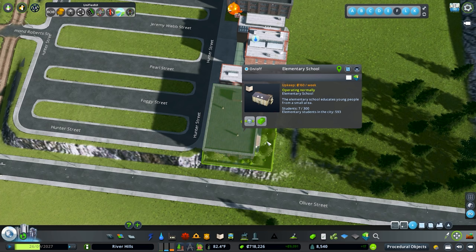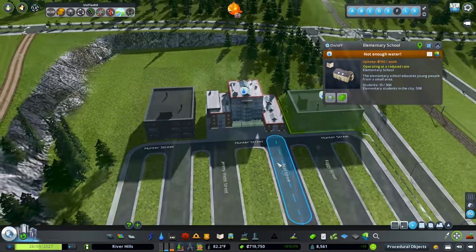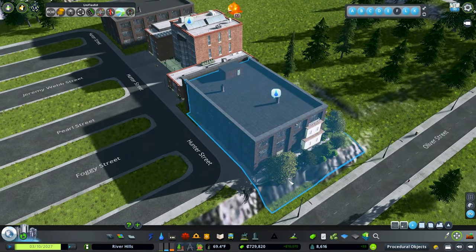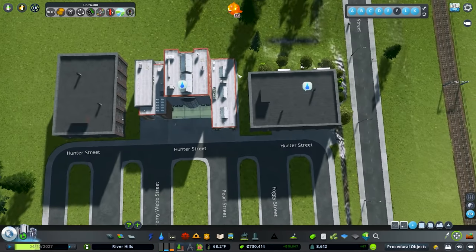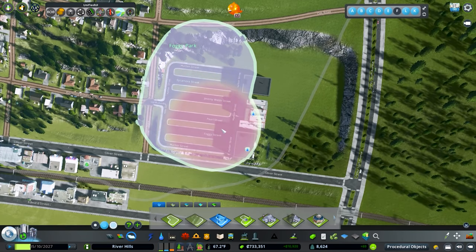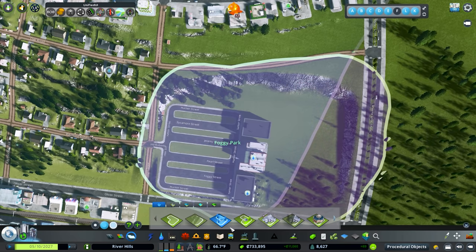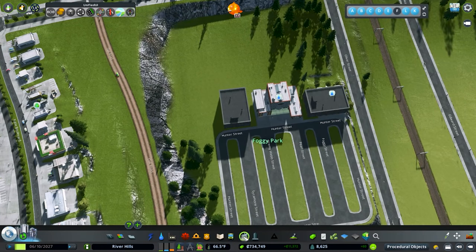Let's move this over enough to get a path in here. I jumped into the BOB mod and removed the hedges around the outside because they were going to fall down the cliff and wouldn't look great. I'd like to fit a path through here, so we're going to jump in and paint this all as a park area. That way we can place our sports parks away from the road for a more realistic look.